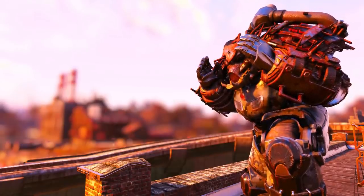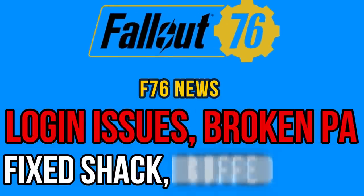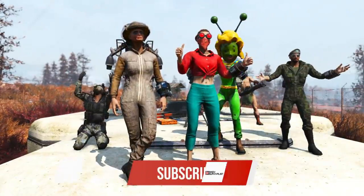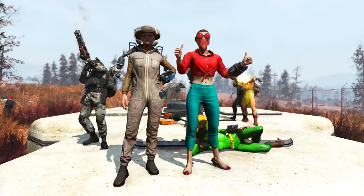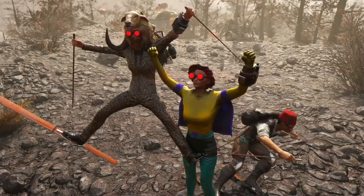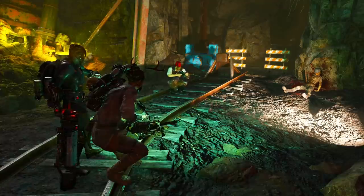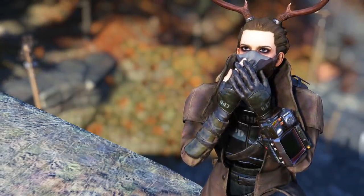Treasure hunters are back with new rewards, Bethesda did an oopsie again with login issues, and refrigerators got buffed — surprisingly. It's news time! Hello everyone, welcome back to another Fallout 76 video. I'm back for another round of news, and I do have some juicy stuff to talk about today: login issues, the enemy spawn bug, power armor issues, the weapon sound bug, the Barclay shack fix, refrigerators getting buffed, and Treasure Hunters with new rewards. Enough intro — let's jump right into the details!